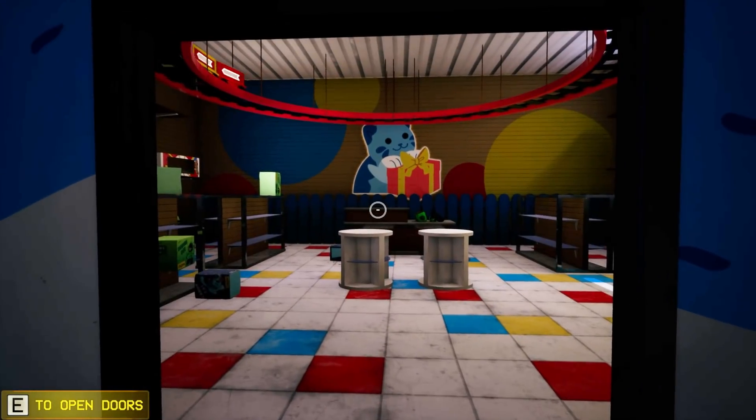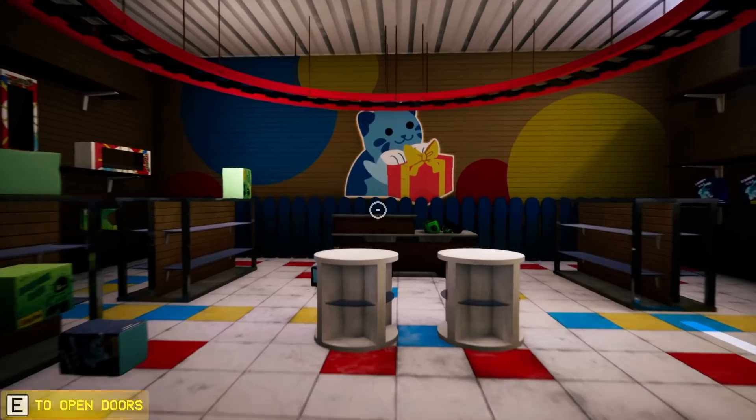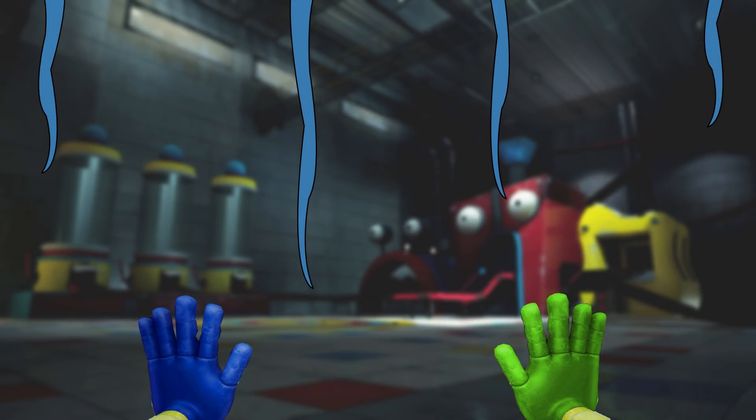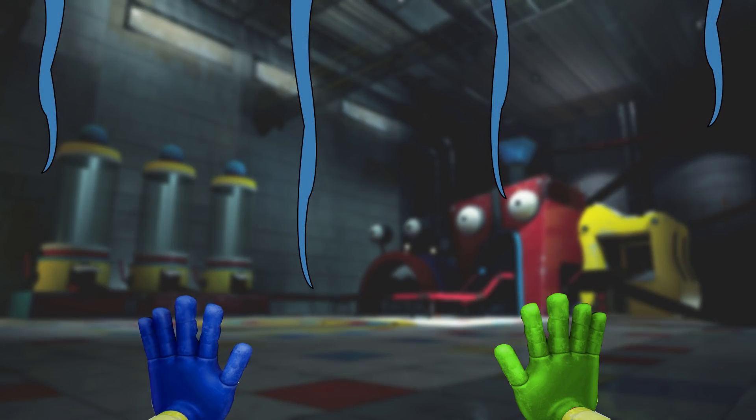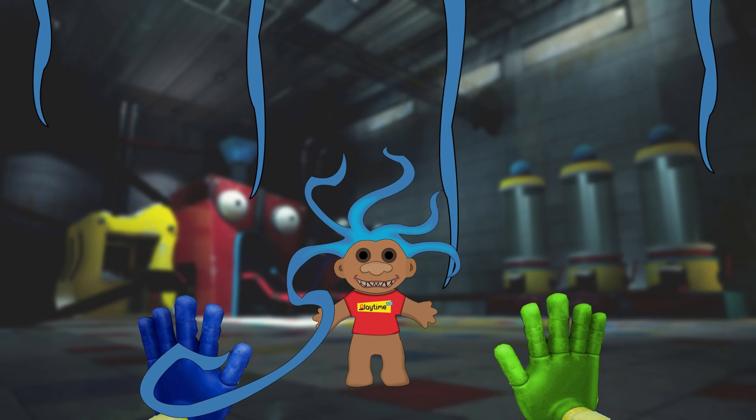As they exit the room they come into the second half of the fiber and fabric section, but this place looked different. From the ceiling, multiple strands of blue hair dangled down. In front of them was a doorway tangled up in thick blue hair. They didn't have anything sharp to cut through it, and even if they did it would take a long time. Maybe the orange grab hand would help. Just as they turn back around to find the keycard, a strand of blue hair grabs them. They turn around and see a strange little creature — it was a troll doll.